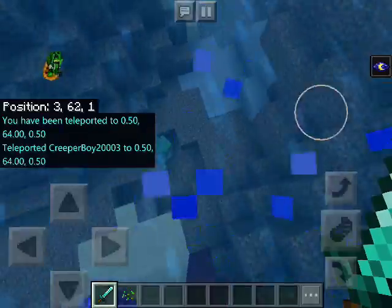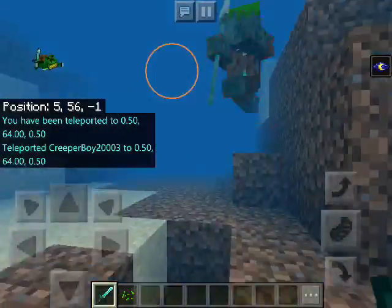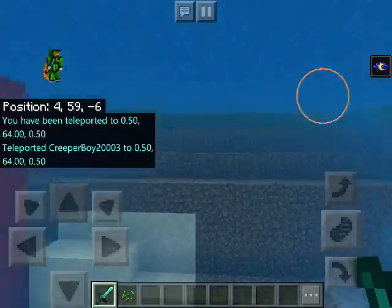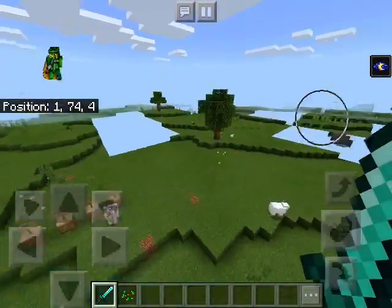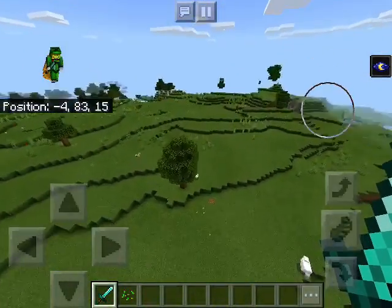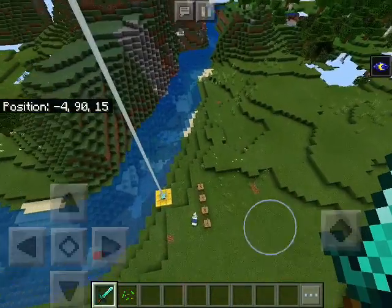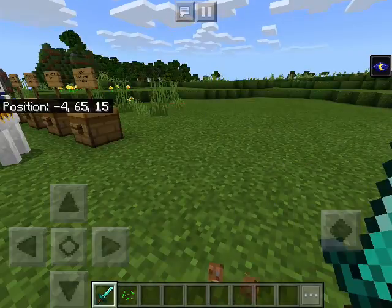Here's zero-zero if you couldn't remember. There are a couple of ravines around here in the Plains, plus there's a mountain biome next to us. Alright, off to the next seed.